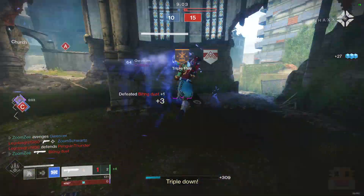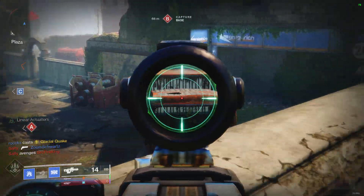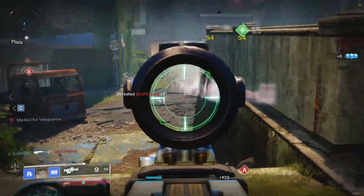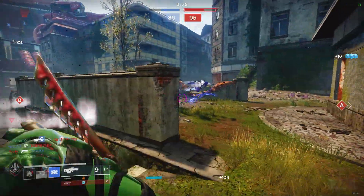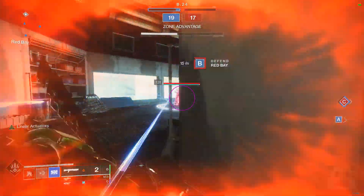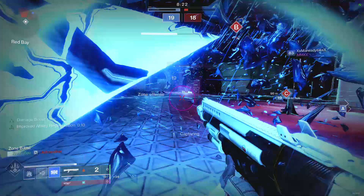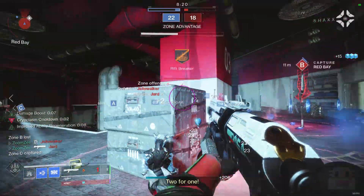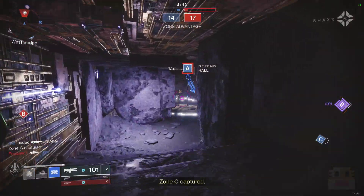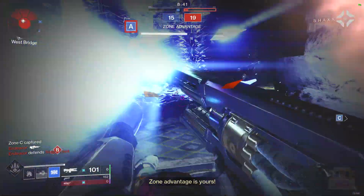There are a lot of pieces of the Stasis subclass that we are still learning about and how they fit in with the rest of our possible loadouts. This is just a first look at something that I feel works well. This build focuses on the fast and long slide for speed and shattering, and the wall grenade for shattering with your slides. Combine this with multiple fragments, stats, and mods to improve these things and you've got a very simple but very effective premise.